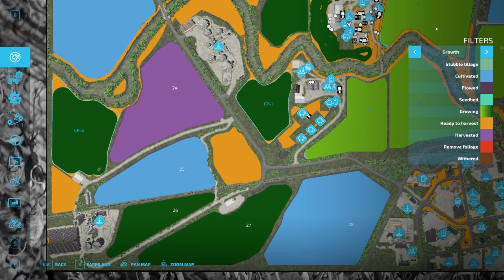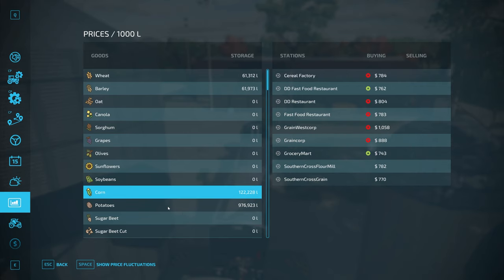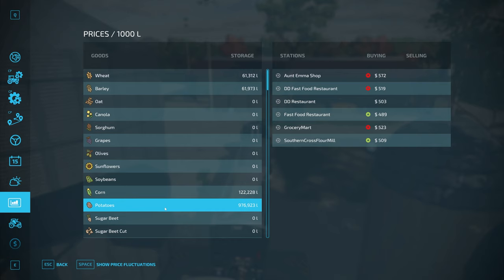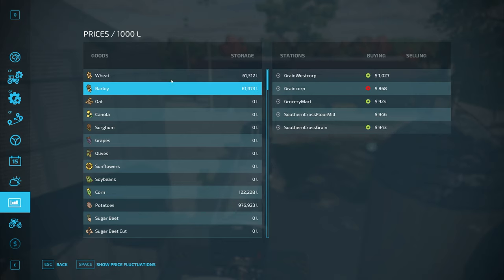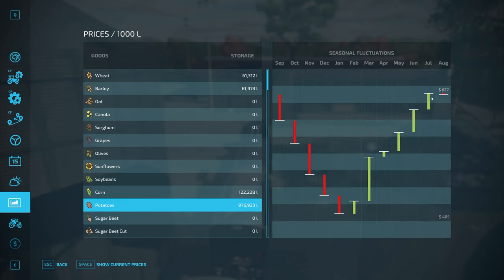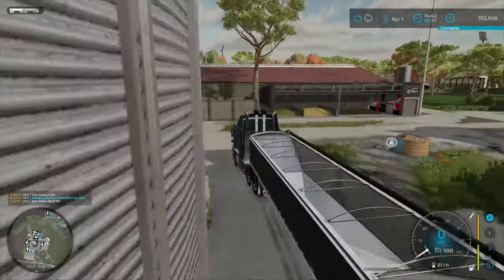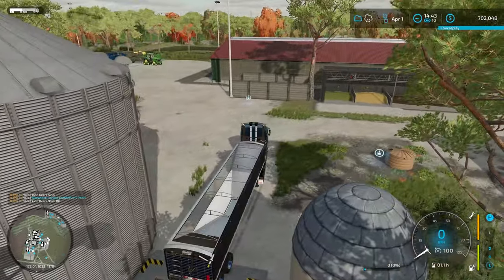We'll see what we've got stored in the silo now - we're starting to get a build-up of crop. The corn's counting up there. We've got almost a million liters of potatoes - forgot we'd already done potatoes. I don't know what we're going to do with all those potatoes. Checking price fluctuation - July looks like about the best time to sell.